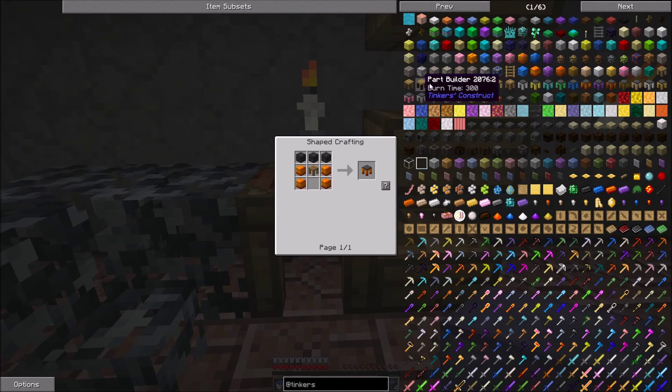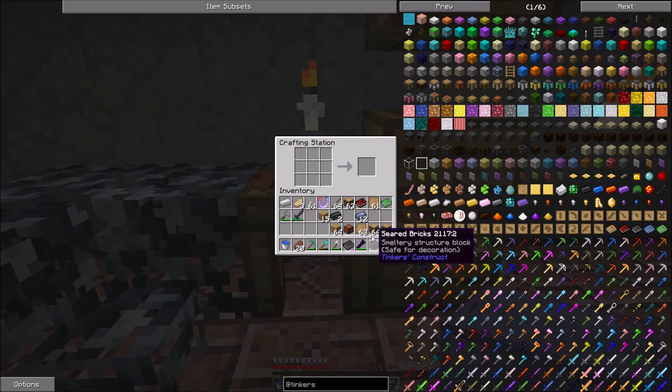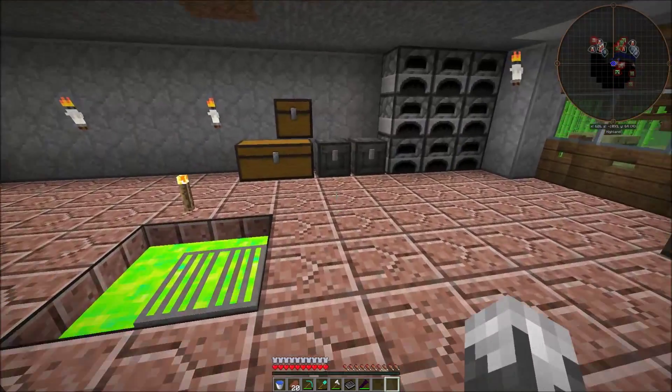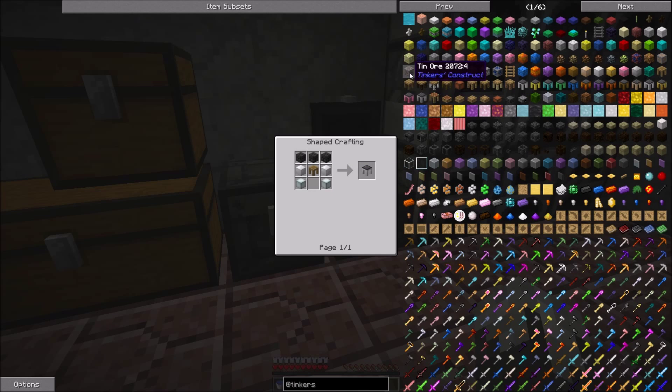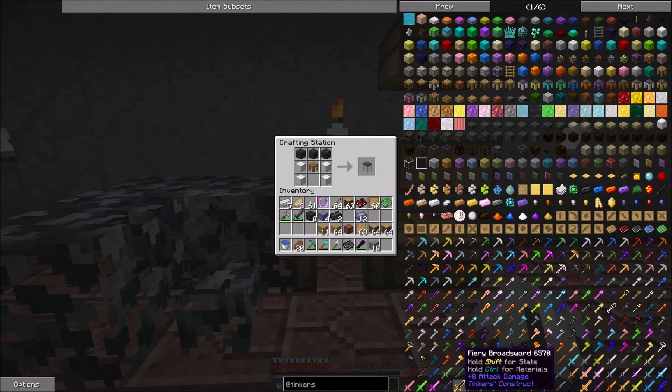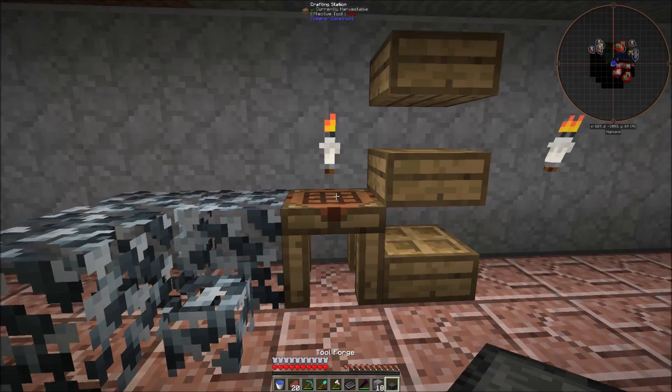We're going to need a tool station, which is the crafting table and the pattern. Let's make another crafting table and another pattern. It doesn't look like I can use lead for the tool forge. After having taken a phone call and figuring it out, I realized I do have enough iron to go ahead and make this table. So there we go — that'll make us our big tools.